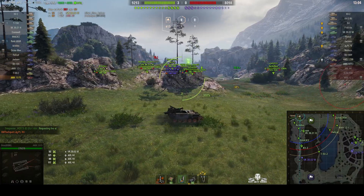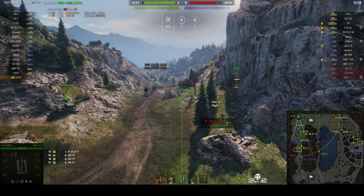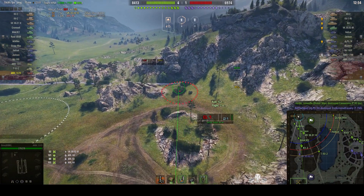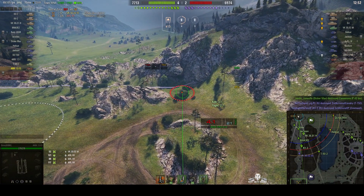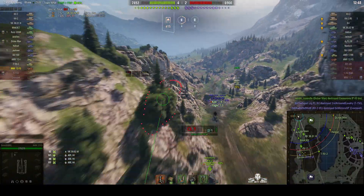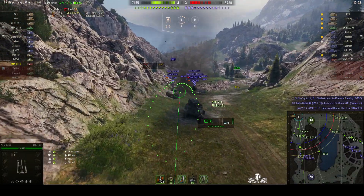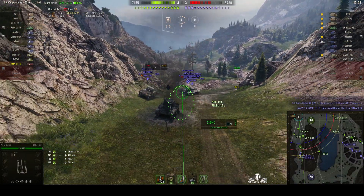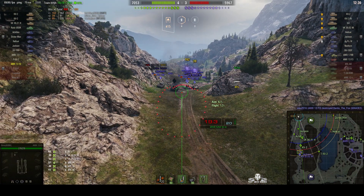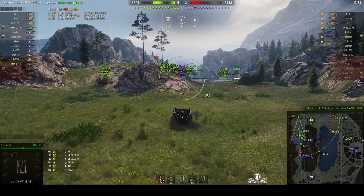He's moving position to avoid counter battery — that's good. He's doing a quick counter battery check as there are no targets in sight other than those in the town. Actually there are targets in sight — a lot of them. He's lining up a shot on the KV2 and the VK. Round's out — hits both of them, splashes the VK and does a fair bit of damage to the KV2.